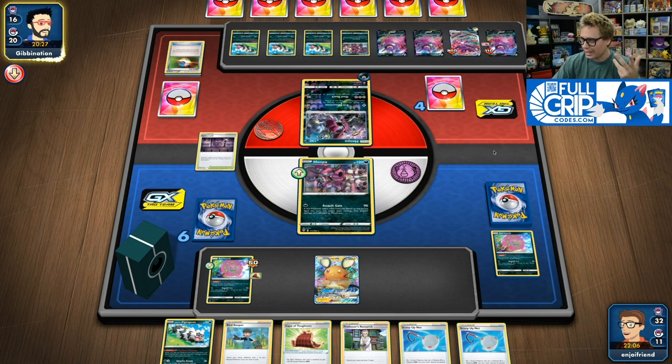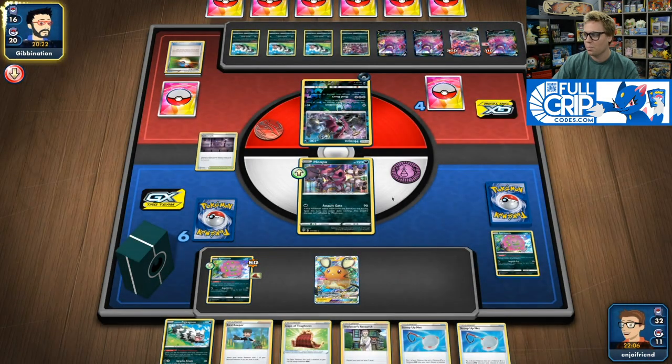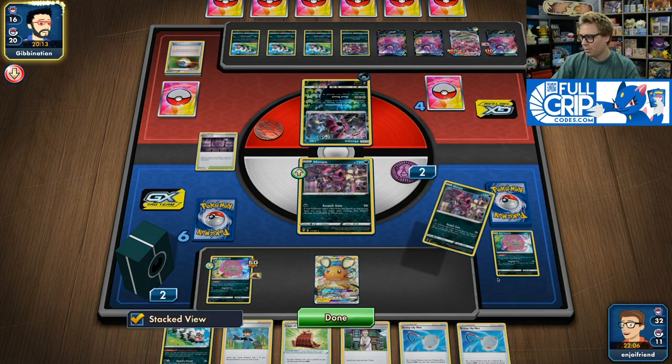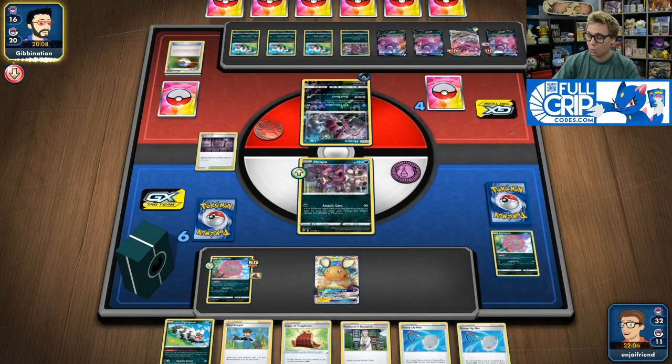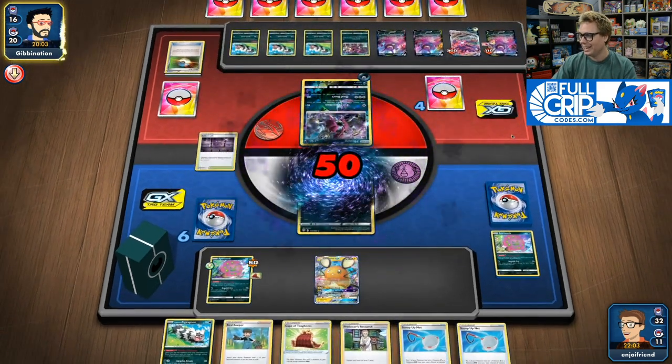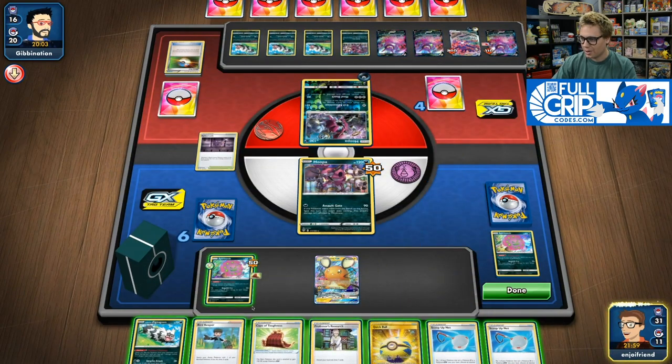The Hoopa actually can't knock out my Assault Gate Hoopa with Evil Admonition — it can only deal 40 to 50 damage right now, so that's certainly not going to be taking a knockout either. I'm really excited about this next turn. If I just find one more Scoop Up Net, we're taking three prizes on that Eternatus VMAX and leaving my opponent's board state completely compromised. So we've got a big turn ahead for sure.